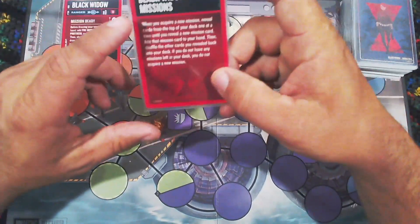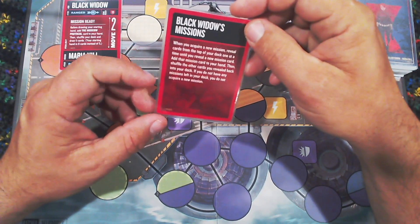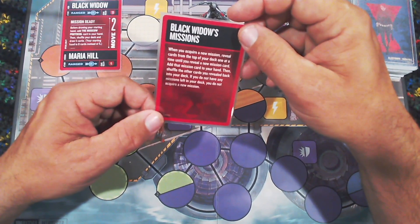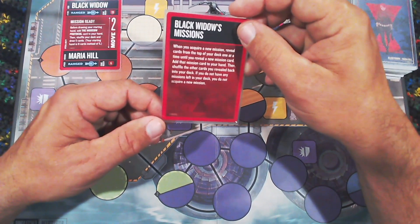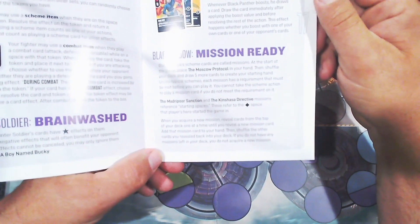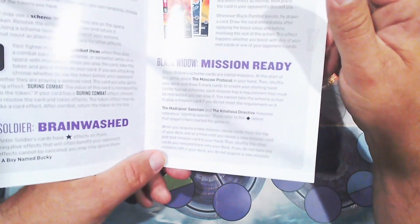There is a second rule card with additional rules. When you acquire a new mission, reveal cards from the top of your deck one at a time until you reveal a mission card, add that mission card to your hand, then shuffle the other revealed cards back into your deck. If you have no missions left in your deck, you do not acquire a new mission. Her schemes are called missions; you start with Moscow Protocol in hand plus 5 more for a total of 6 cards.